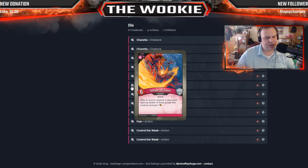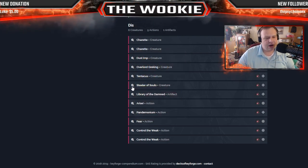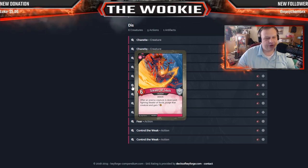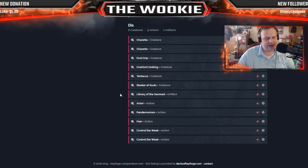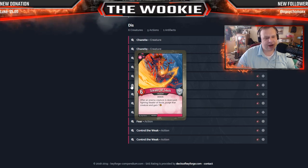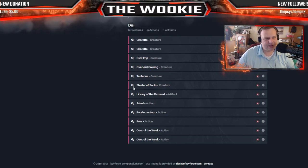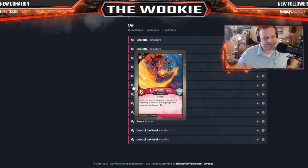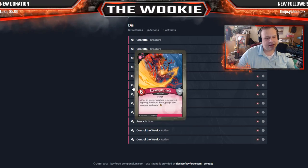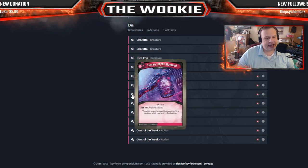Stealer of Souls: after an enemy creature is destroyed fighting Stealer of Souls, purge it and gain one. I dig Stealer of Souls — kill the Urchins, Old Brunos, or use Dust Imp to tackle something and then Stealer of Souls finishes it. He's a six power creature so another big body. I like making them lose one and getting rid of a creature altogether for the rest of the game. Time Traveler: lose one and purge them — can be big.